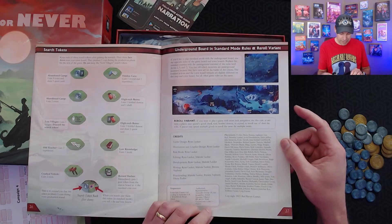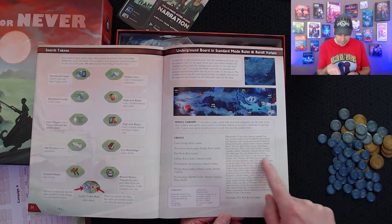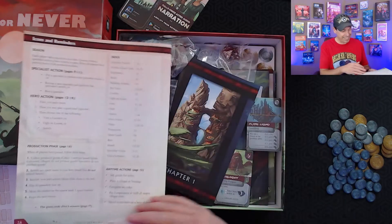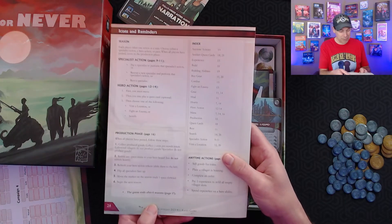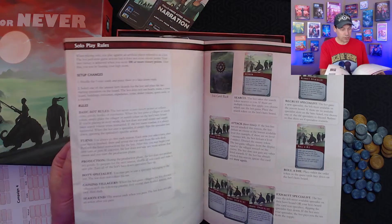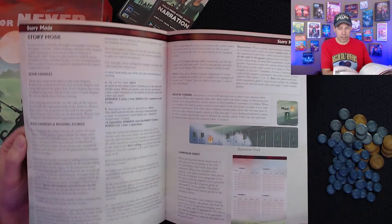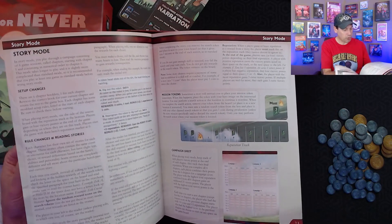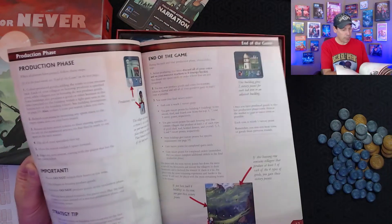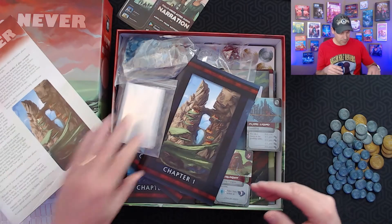I think she said our names are in here somewhere — and there we are: Allison Parkland, Bryce Parkland, Bill Webb. That's cool. On the back we've got icons and reminders. You can see in here there's solo play information, which is new — I don't believe solo was available in Near and Far or Above and Below. And we've also got story mode in this game again. So you can play just a one-off game, or you can play through more of a campaign style with story mode.